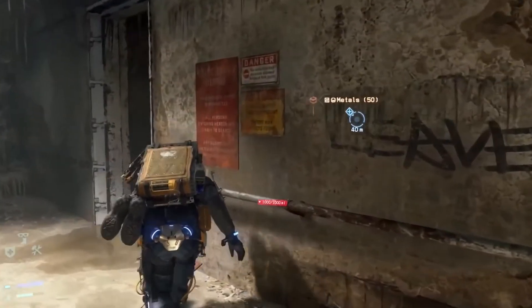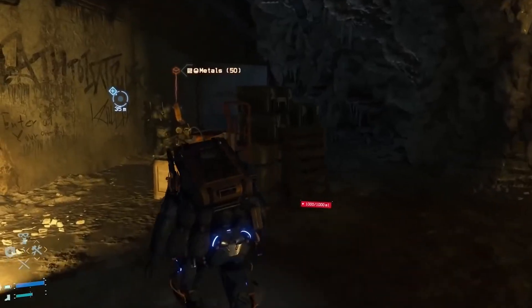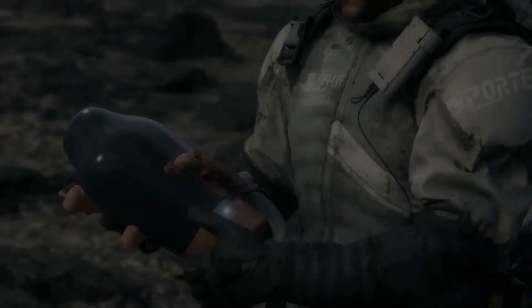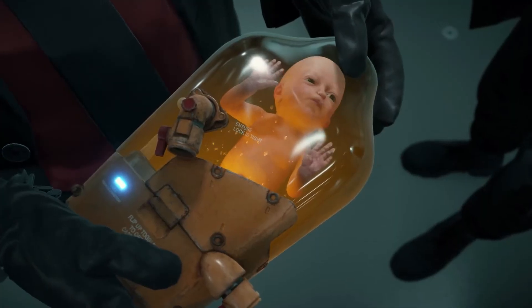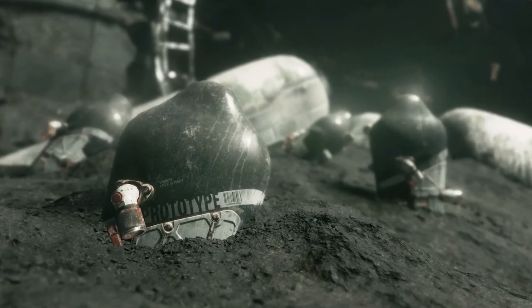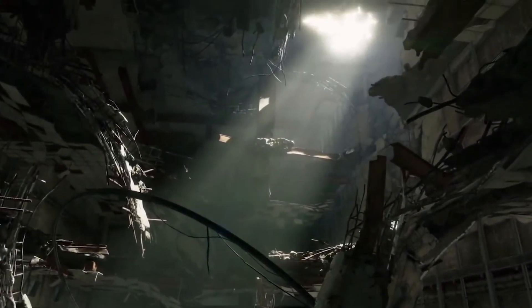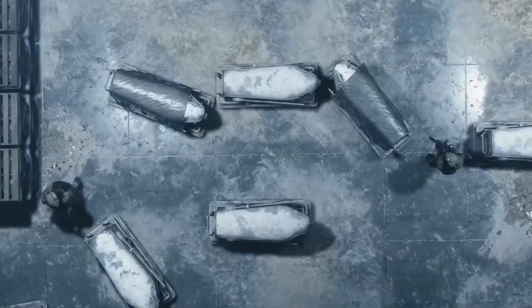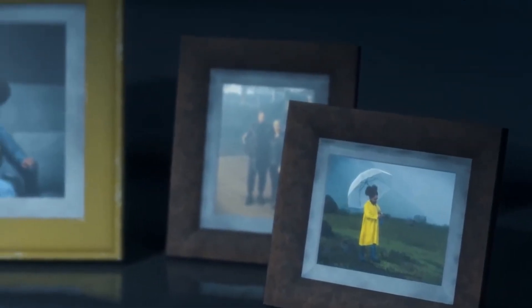Finally, we got an extended look at the new story missions coming to the Director's Cut. We see Sam exploring what appears to be a derelict Bridges facility littered with medical equipment related to the BB experiments — BB being the bridge baby attached to Sam's chest throughout the entirety of the adventure. In the earlier pre-order trailer we saw prototype bridge baby capsules scattered in the dirt, and in this new trailer we see the white life support pods of the still mothers — the name given to the unfortunate individuals who birthed the BBs — dotted throughout the facility in various states of disrepair. In multiple scenes, Sam is being led through the facility by the holographic projection of what appears to be a grey-haired woman from a photograph.